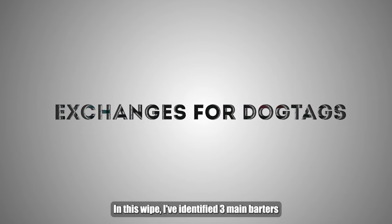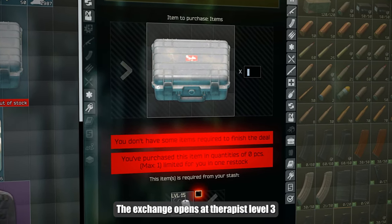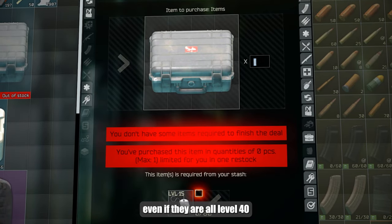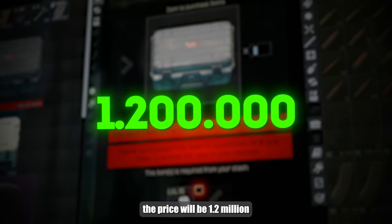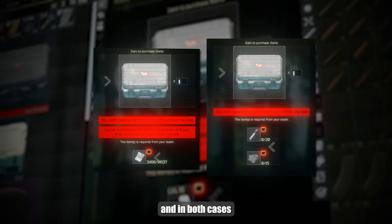Exchanges for dog tags: I've identified 3 main barters that make sense. The first one is for the item case — the exchange opens at Therapist level 3. You need 80 dog tags above level 15. Even if they are all level 40, the price will be 1.2 million. An alternative way to get a case is either for euros or for ophthalmoscopes, and in both cases the price is around 2 million, which is almost twice as high.